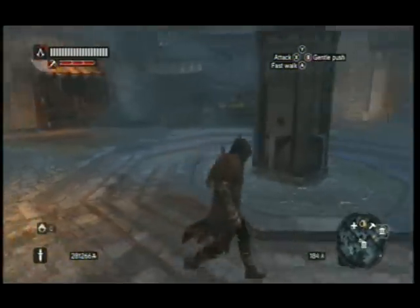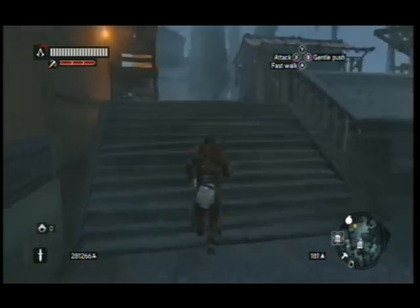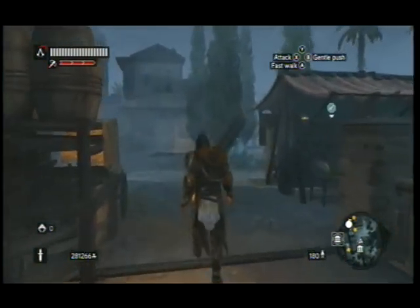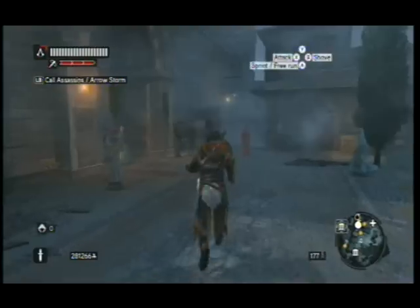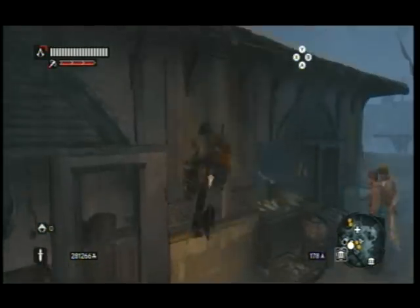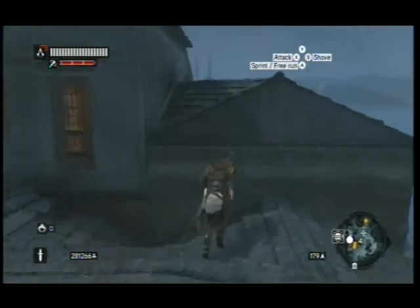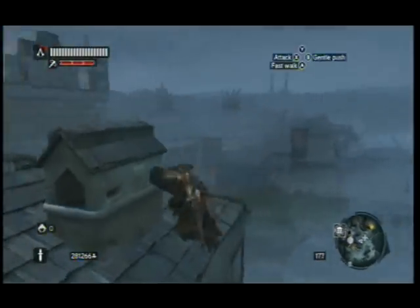Another little thing I missed: at the very beginning of the game, once you start recruiting assassins, go and take out all the towers — all the Borgia Towers — and get as many assassins as you can recruit. It saves your ass. You can make a lot of money through sending them out on missions at the very start of the game, and it'll help a lot.